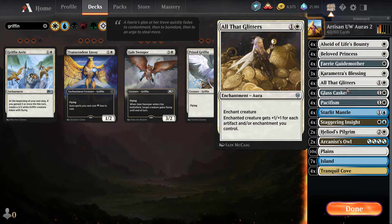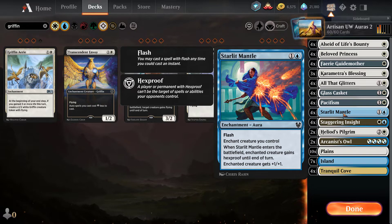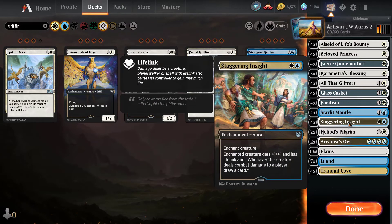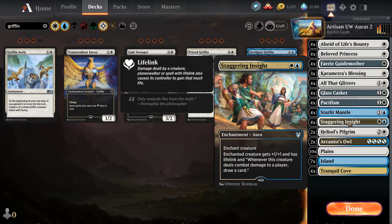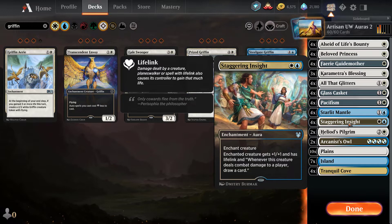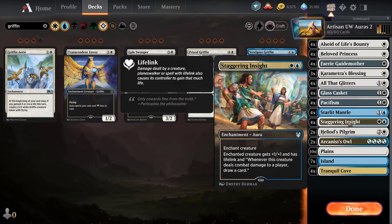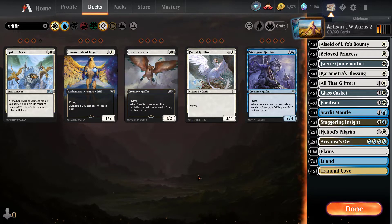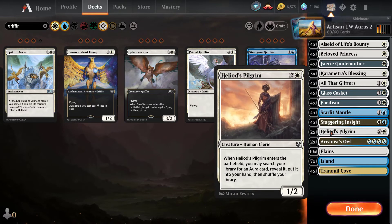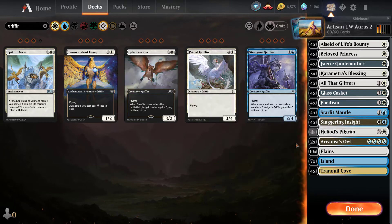Some all-stars in this deck: All That Glitters is a must-have, Glass Casket and Pacifism are good removal for your opponent's stuff. Starlit Mantle is really good because it has flash — you can hold up mana and cast it on your opponent's end step. Staggering Insight is amazing: whenever you deal combat damage to a player you draw a card, and creatures like Fairy Godmother and Beloved Princess have evasion to get through. Then Heliod's Pilgrim and Arcanist Owl let you dig for enchantments. The mana base is four Tranquil Cove, seven Islands, and ten Plains.